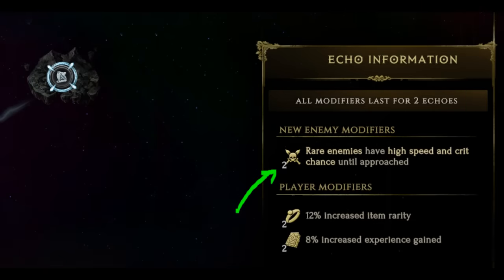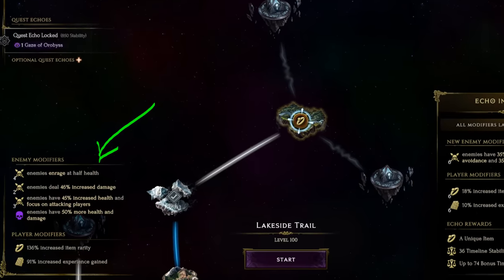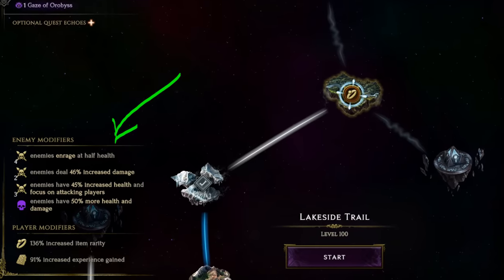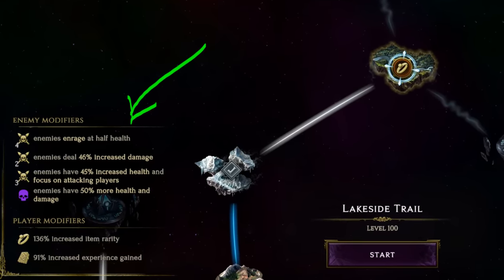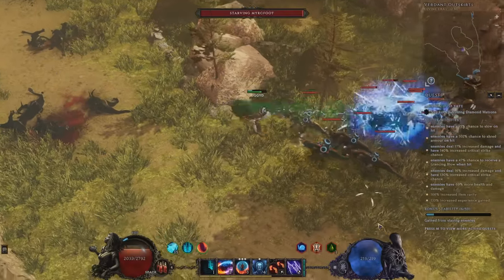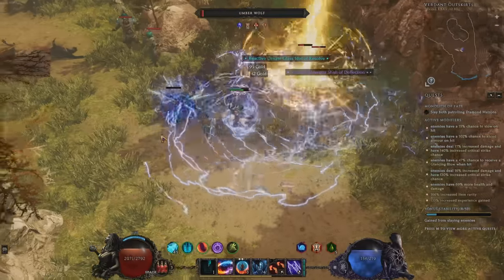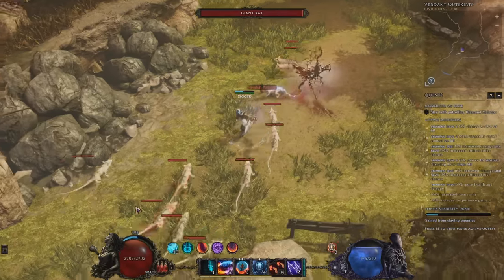You can see how many Echoes the modifier will last for as well. A duration of 2 means that it not only affects this Echo but also the next one. In high level timelines these modifiers can last many Echoes, like 6, and they can stack with each other. As you go from Echo to Echo, you'll potentially stack more new modifiers and old ones will periodically wear off — it's kind of a rolling map modifier system. In early timelines the enemy modifiers can sometimes be easy to ignore. That said, it's a good idea to get in the habit of checking them, because in higher level timelines bad modifiers can really stack up and sometimes you may decide to avoid some as you progress.